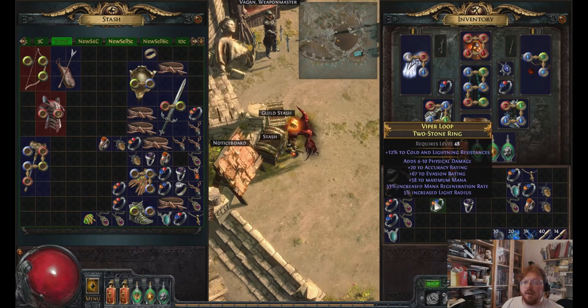Most rings have at least one or two open prefixes because either you don't need phys rolls or you don't need ES rolls for your character to work, so evasion sits in there. Now the 58 mana — that's a very high roll, I think that's second tier. And then mana regeneration, I believe, is also second tier. These are both highly desirable stats right now. So both of these together, I think, is very desirable — plus the evasion, which is a good secondary roll, and the good medium roll of fizz.